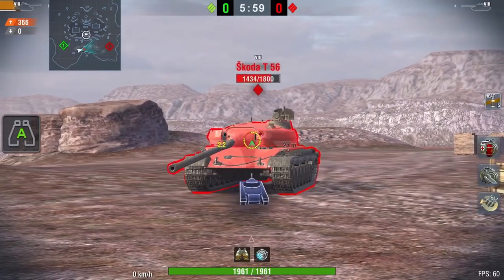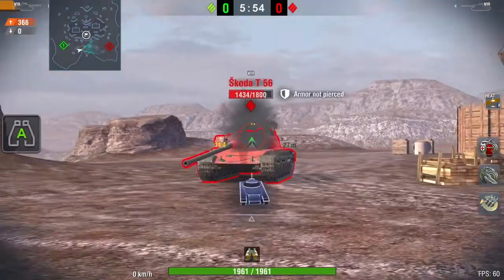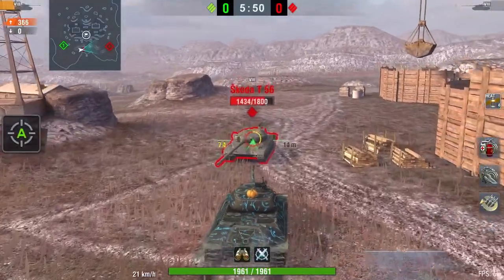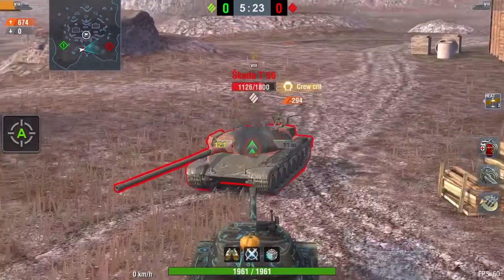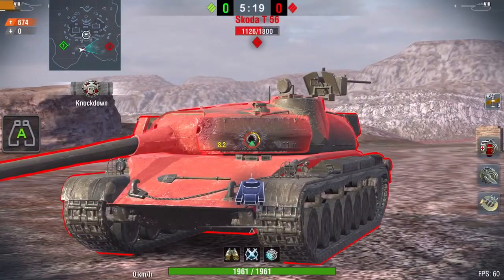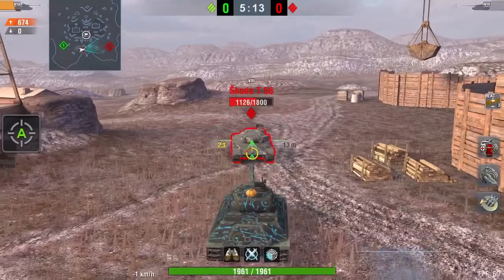One thing that truly disappointed me about this tank is the spaced armor. Spaced armor is made to block anything that has E in it — HEAT and HESH. But World of Tanks Blitz just doesn't believe in spaced armor, as you're about to see. My friend is gonna shoot the Škoda directly in the spaced armor with HEAT, but somehow it will still go through. So don't rely on spaced armor to protect you from HEAT, because it won't — it's more of just decoration.